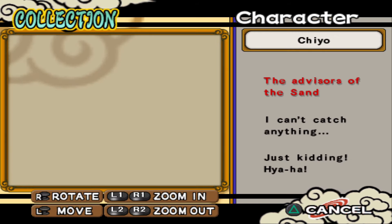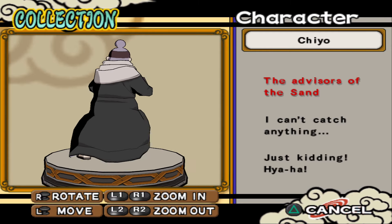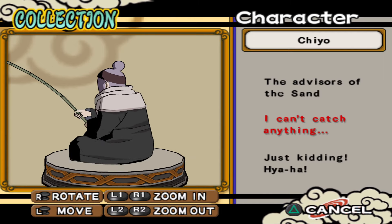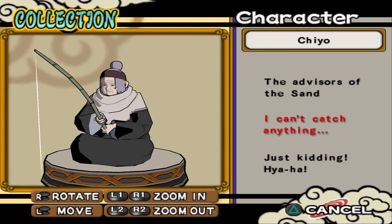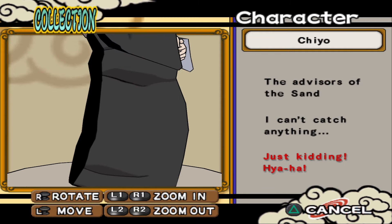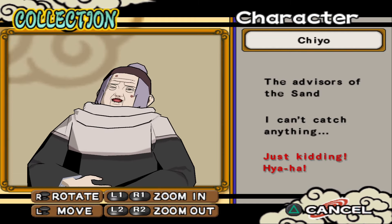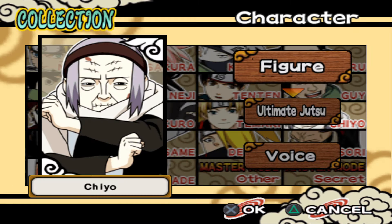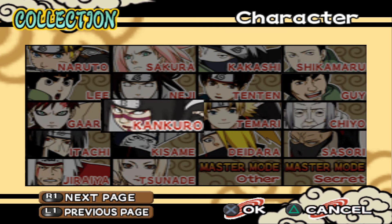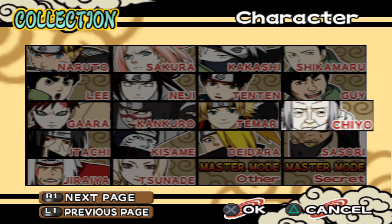Chiyo-basama, the advisor of the sand. I didn't like her at the beginning, but over time she really grew on me. I think she's an even better character than Kankuro or even Temari in my opinion — she had really strong character development.